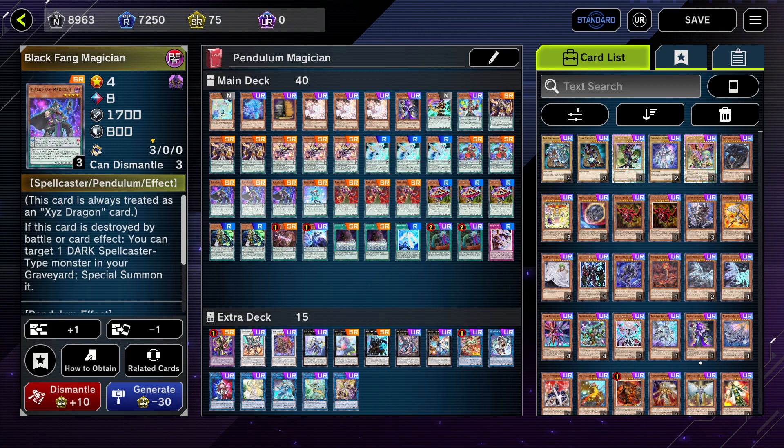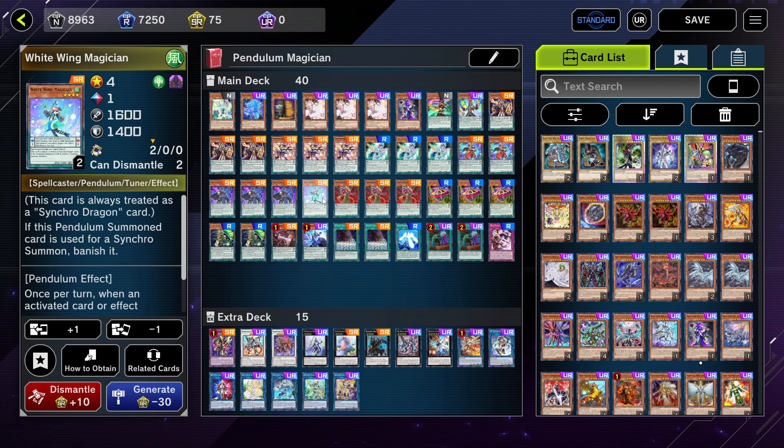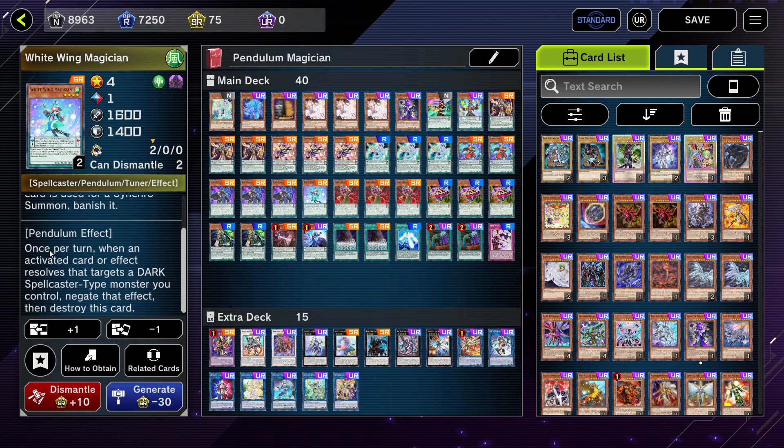Next I'm playing three copies of Black Fang Magician. I like three of this because going second you can pop this card like three times in one game and just keep special summoning monsters from your graveyard, which is really good. It also has an attack effect that comes up against something like Apollousa. Then I play one copy of White Wing Magician — this card can probably be cut, but I like it because in the scale it acts as protection for your Spellcaster monsters, negating effects that target your dark Spellcasters.